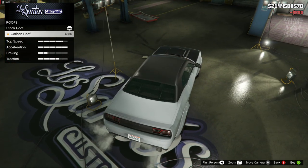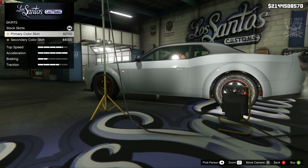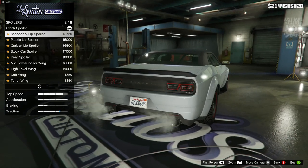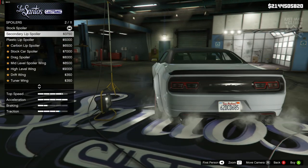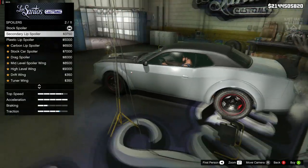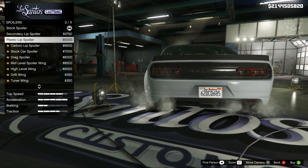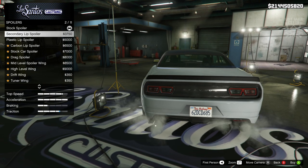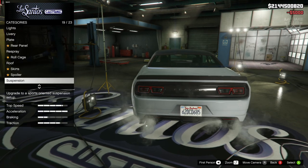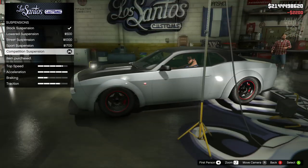For the roof, we can change it to a carbon variant but we're not going to do that. For the side skirts, we're going to grab one but it's going to be the primary colour. For the spoiler, we're going to go with the secondary lip spoiler - actually no, that looks darker than what's on the roof, hood, and the insert as well. So I'm going to go with the plastic lip spoiler because it lightens up a little bit and takes away that shine. Yeah, plastic lip spoiler.